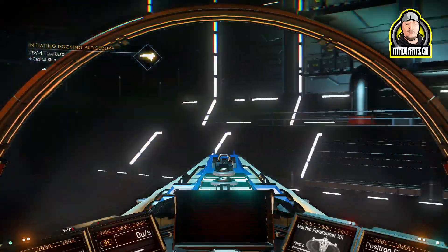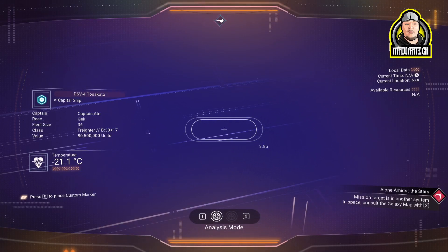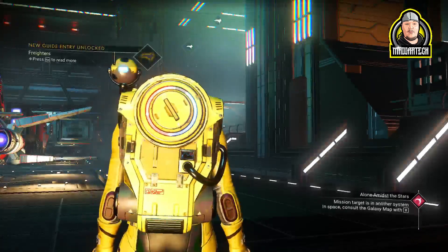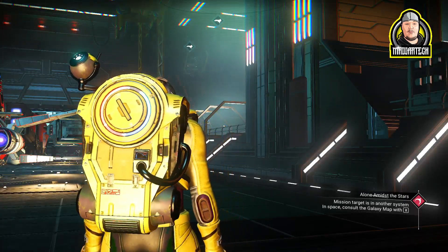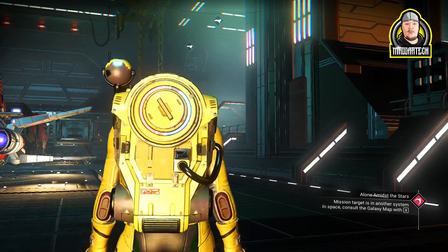So we are going to hop out of our ship. We're going to hold our pulse drive down, look at the freighter, and we're going to see that this one is not an S-class. However, if it is an S-class for you, what you would do is go upstairs and talk to the captain. As of last patch, they have put teleporters down in the landing area, which I'll show you where those are in just a second.